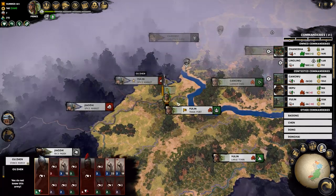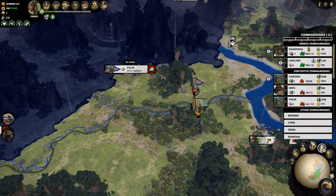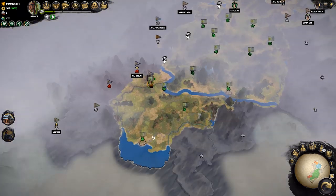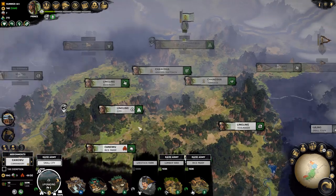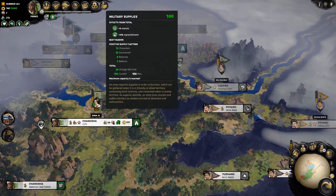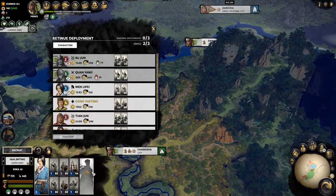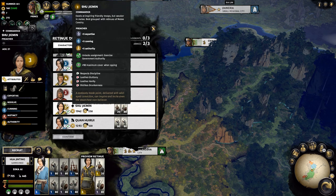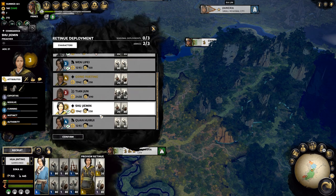We obviously have our main army down here. It was in a battle this turn so we're not going to be able to use it much, but we'll keep pushing onto Yulin from that once done. That should sort us out down there. Now we do have an army over here in the garrison center, and given our income is now getting quite high, I think we're going to start a bit of a recruitment drive. I want someone who's different — this lady here, commander preacher, works well together, so hopefully that's worth the investment.